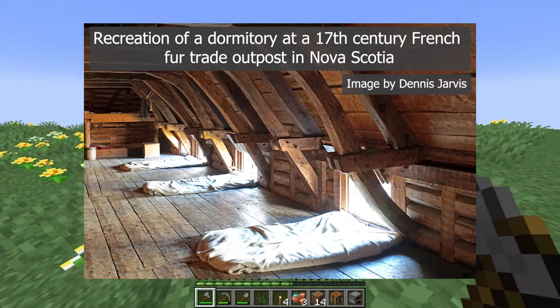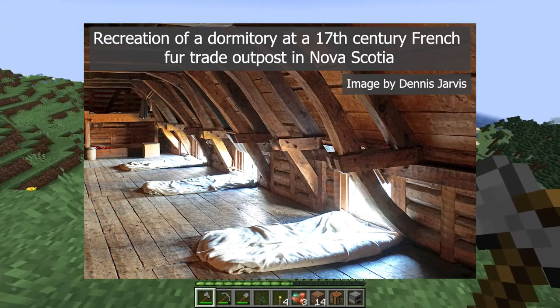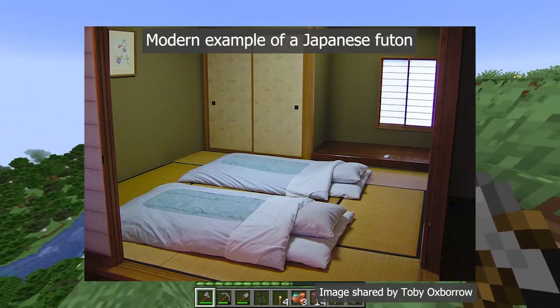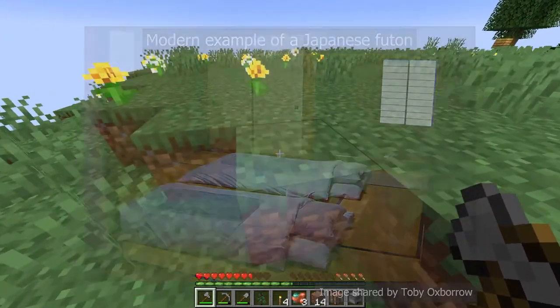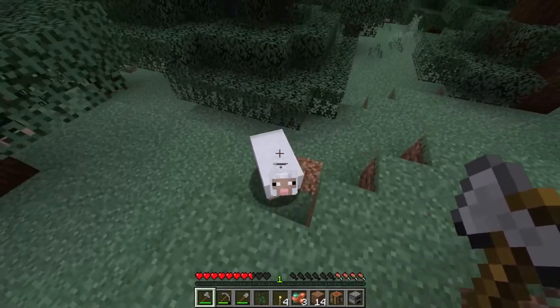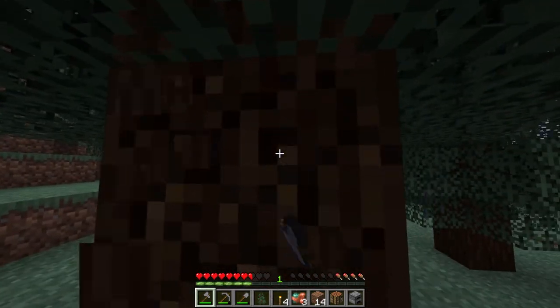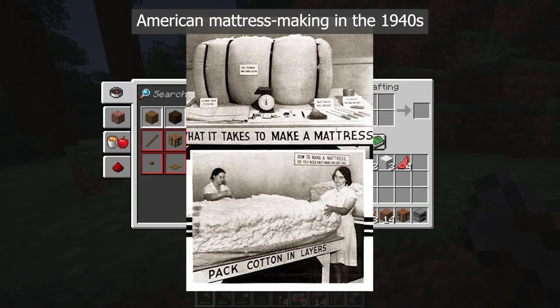It'd be really cool if Minecraft incorporated something where if you harvest enough grass with a stone scythe or something, you could make a mattress that works the same as a bed, just to give more options for sleeping. Lots of mods do let you craft a sleeping bag or bedroll, but those often also require leather or wool. I actually have yet to see a bed recipe in vanilla Minecraft or a mod that uses plant materials or feathers, which have arguably been a much more common type of bedding for most of human history.